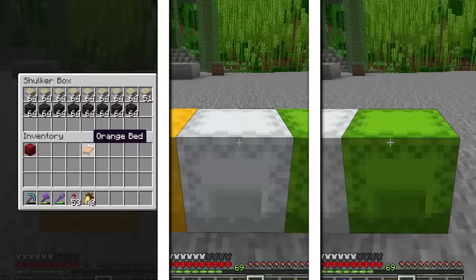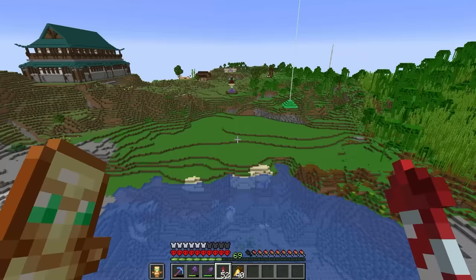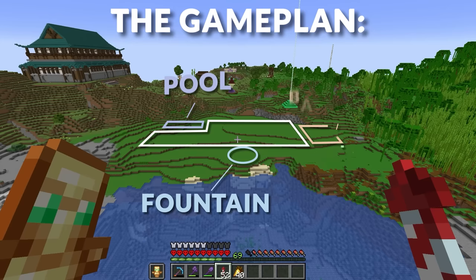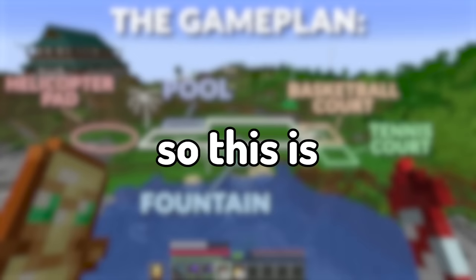Now that we have all the materials we need, let me tell you guys the game plan. The mansion is going to be built right there and it's going to look super cool. To make this even cooler, I'm going to be adding some super cool features to this mansion, like a giant fountain in the front, a swimming pool, a basketball court, and a tennis court in the backyard. Some palm trees, some supercars, and maybe a helicopter. So this is going to be pretty fun.